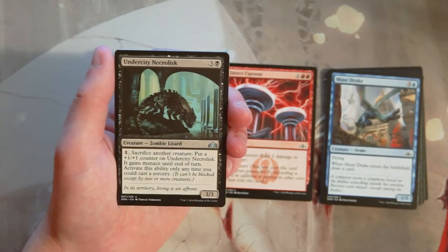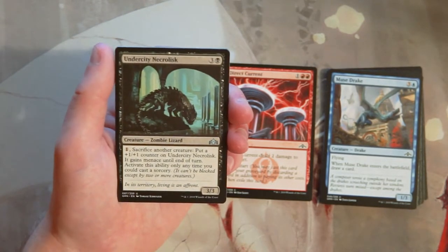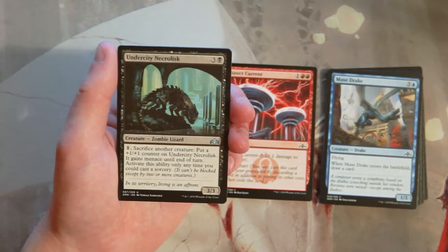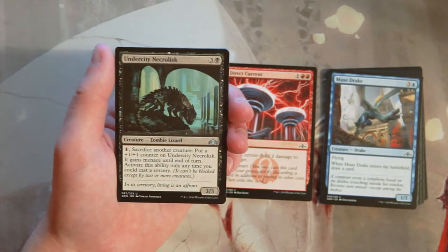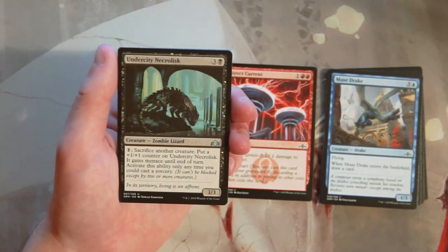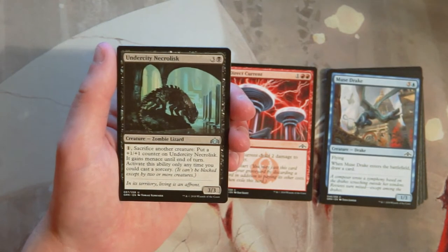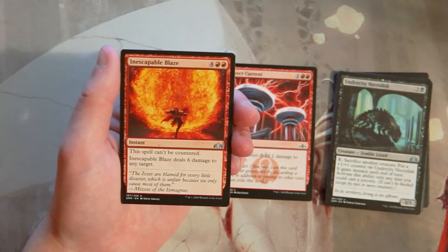Undercity Necrolisk is a 3/3 for three and a black. You can pay one and sacrifice another creature to put a +1/+1 counter on it and have it gain menace until end of turn — activate only at sorcery speed. Menace means it must be blocked by two or more creatures. The card is okay. Being able to give it menace each turn is pretty good, and the counters do stack permanently. However, I don't love having to sacrifice other creatures every turn — that's a bit unfortunate.